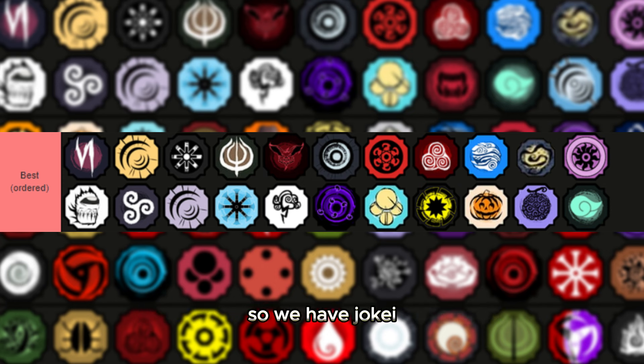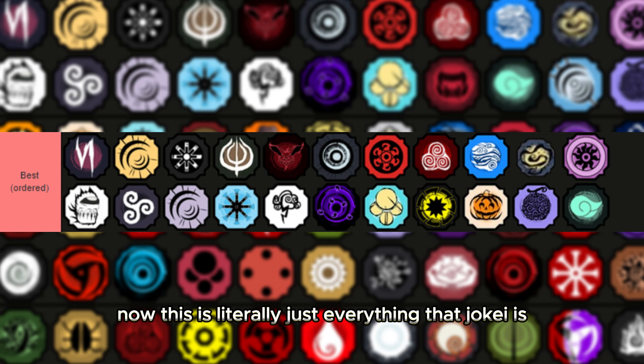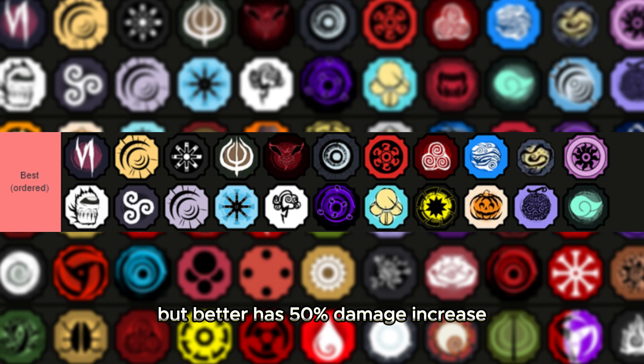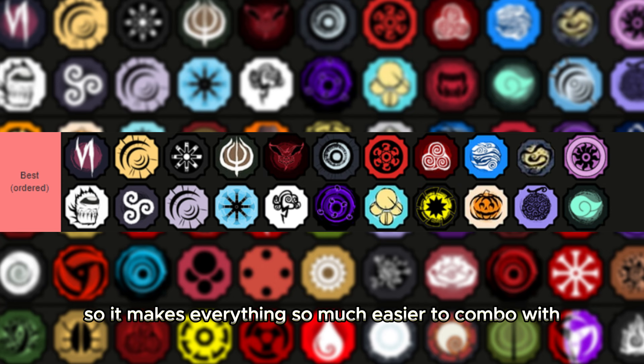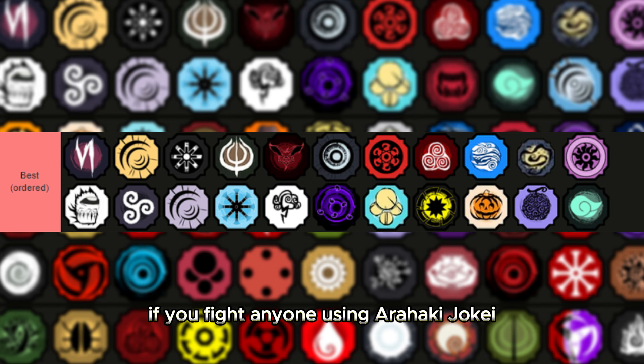Top two: Arahaki Jokai. This is literally everything that Jokai is but better — it has a 50% damage increase and a 2x range increase on all of the moves, making everything so much easier to combo with. If you fight anyone using Arahaki Jokai you will most likely get one-shot. The rework is that good. I've also made a video about this which will pop up in the top right — you should watch it.